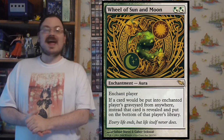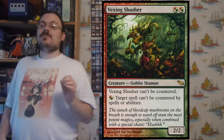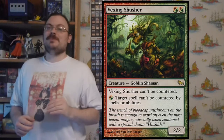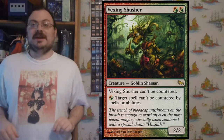Vexing Shusher cannot be countered. And for a hybrid green-red, target spell can't be countered by spell or ability. So not only can it not be countered, it shuts down counter spells entirely. It is the best anti-counter card you can get.